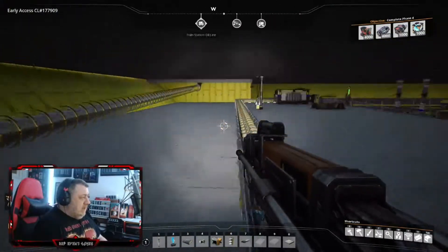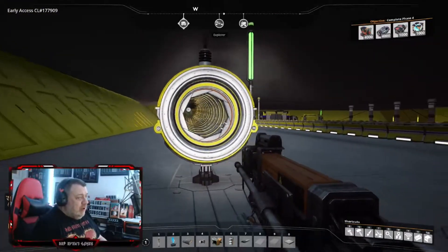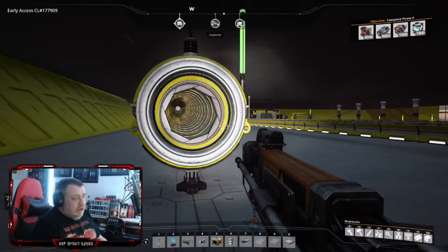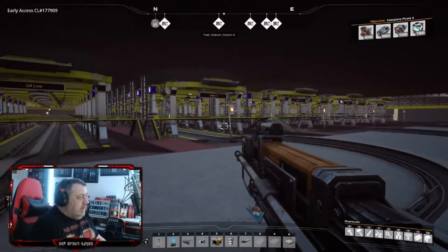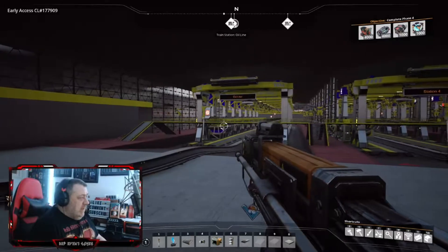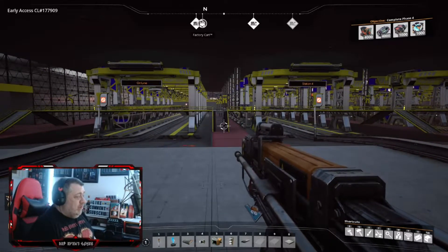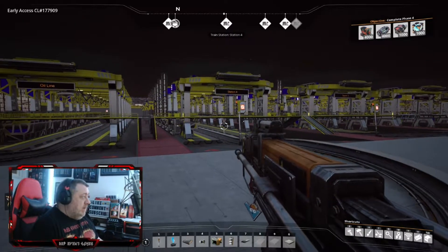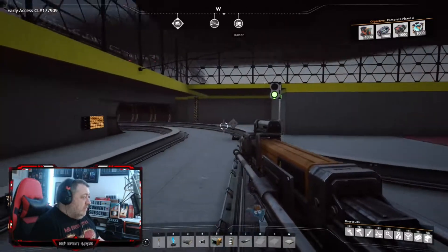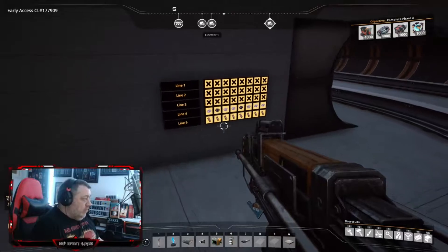Now we're going to commute across the main base - I'm going to show you a couple of bits over there, but not go into it in too much depth. So welcome into our main base. As you can see, it is quite a large area. Five train stations, only two in use at the moment - this one's mainly for oil, and this one is bringing in some materials from processing. As you can see we have a chart up here so we know what's coming in and what carriage.